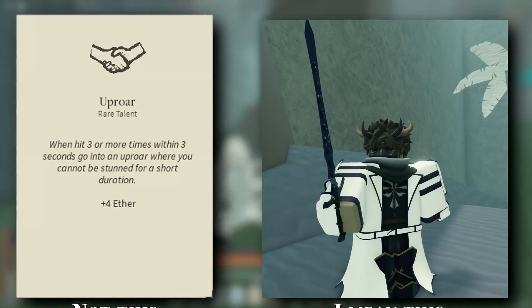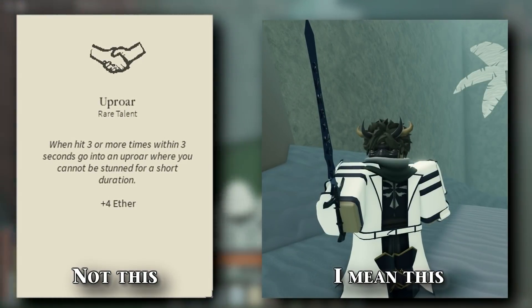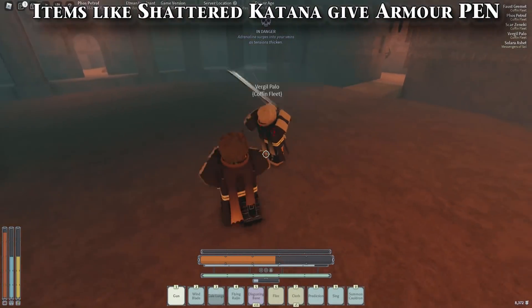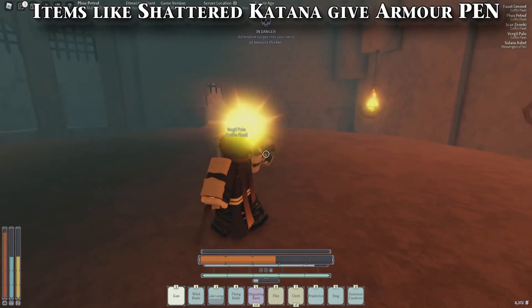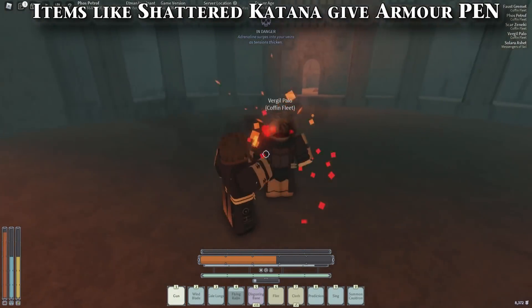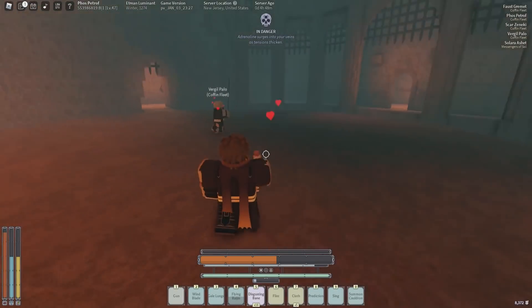And when I say armor, I'm not talking about Hyper Armor or anything uninterruptible — I'm talking about the armor that you actually have on your character. Certain things actually have armor penetration on items, such as the Shattered Katana. As of now, this is considered one of the best weapons for a medium weapon build, because it does so much damage, it has range, and it can go through most of your armor.